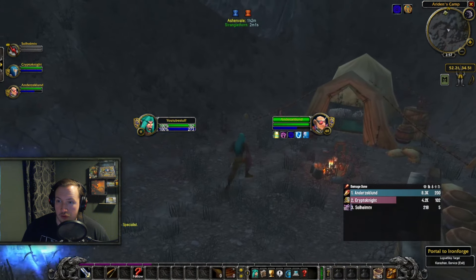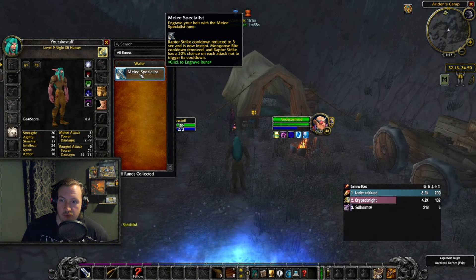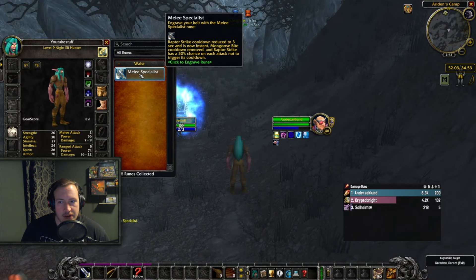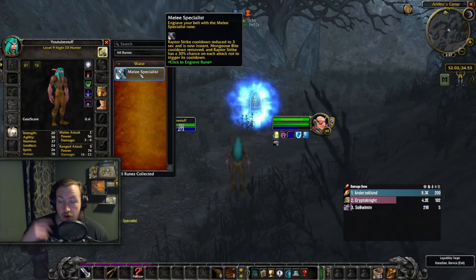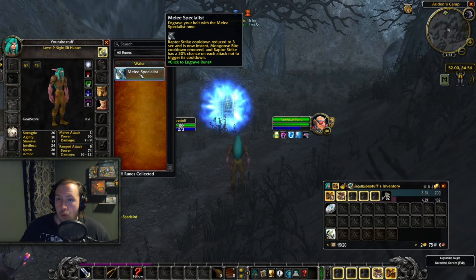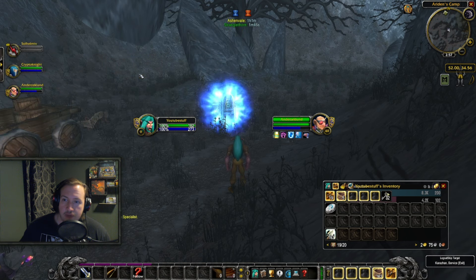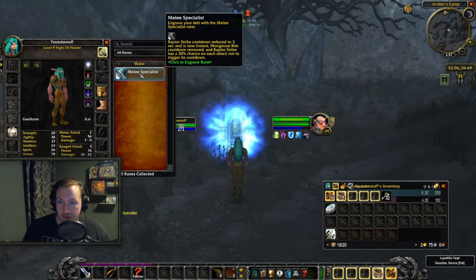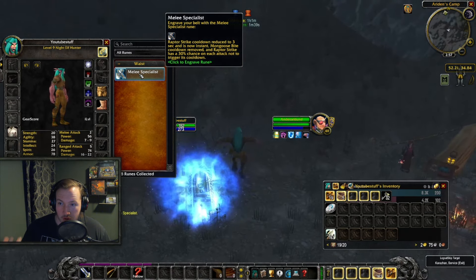This will depend on your class — mages, for example, get Arcane Barrage that they can also have at level 9 in this case. The whole thing is you just bring a level 1, but because you are level 1, you do have to go to places like Swamp of Sorrows, Badlands, and Arathi Highlands. You want to bring a Warlock — just have a Warlock friend summon you around, or alternatively pay someone for a summon.